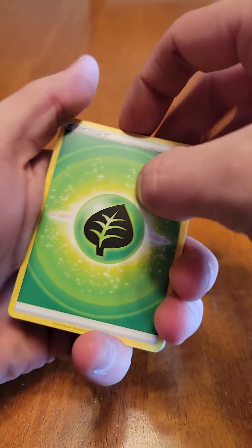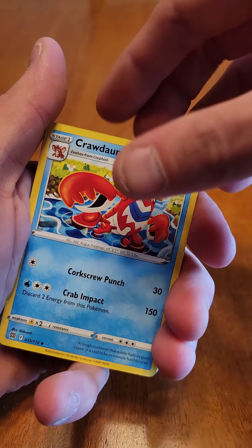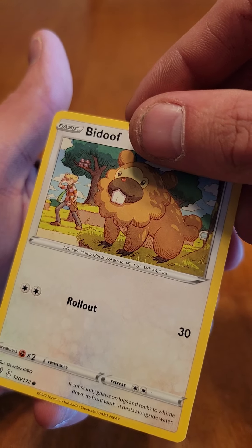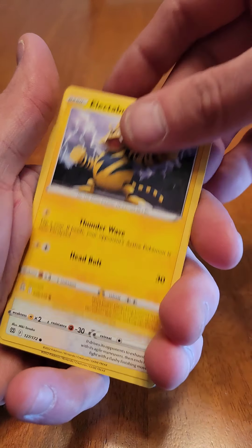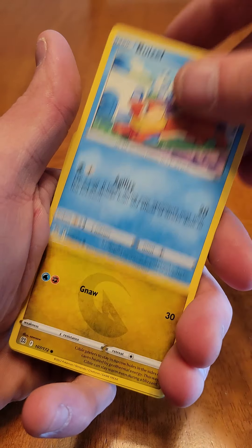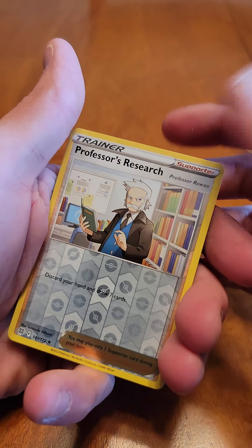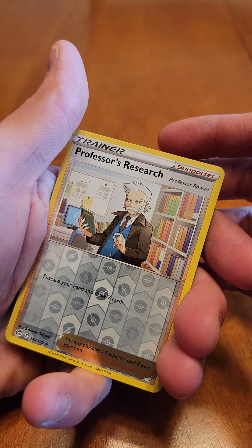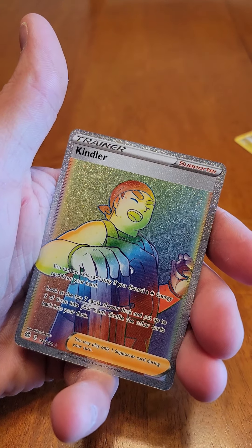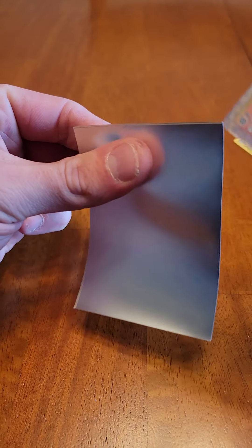Pack 3: Leaf energy, Hitman Top, trainer, Crawdaunt, Bidoof — with Gary in the back there — and Electrabuzz. I like that Lightning holo. Reverse holo is Professor's Research — Professor Rowan. And our rare — oh, we got ourselves a rainbow art Cinderace! We'll take it, good hit!